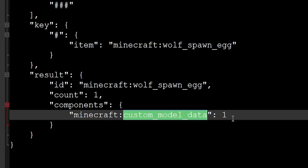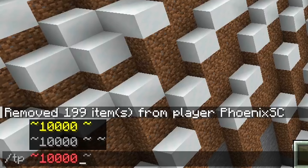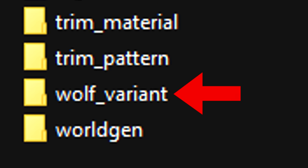You can now add custom model data, as well as many other things, as a component in the results element. Basically, banana dogs. So as it seems, dogs have gotten the best treatment they could have possibly gotten. They even have their own entity folder in the resource pack, by the way.